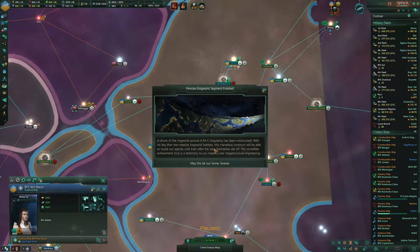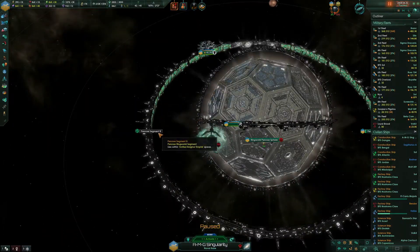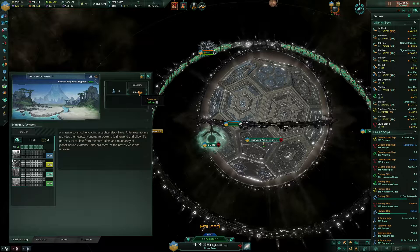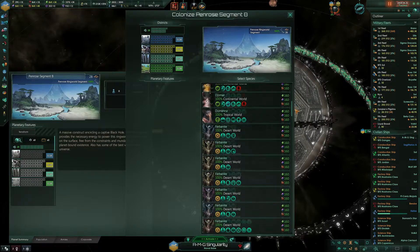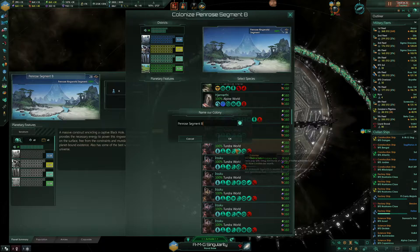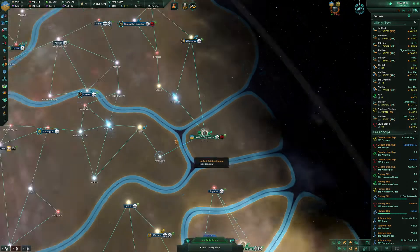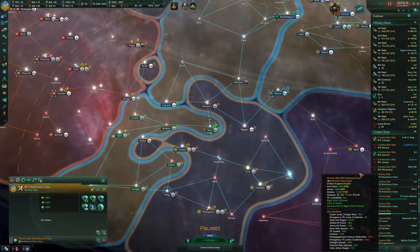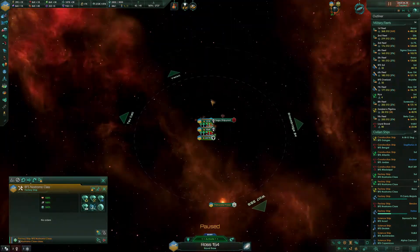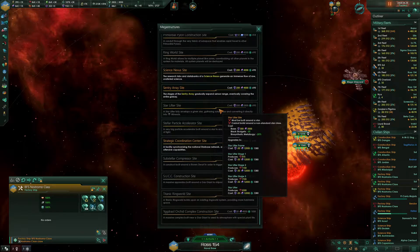A chunk of the ringworld around AGM Singularity has been constructed. So the other segment of the ring world is finished, which means we can colonize it. Let's send some humans over there. We can get that crystal megabore going — head to the Ross-154 system and begin building the crystal megabore.